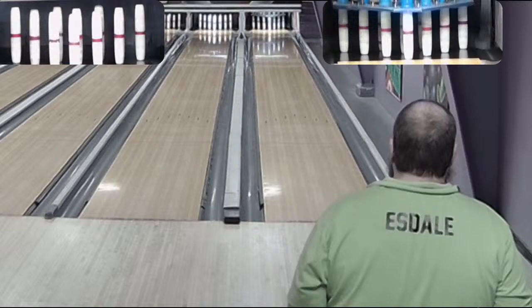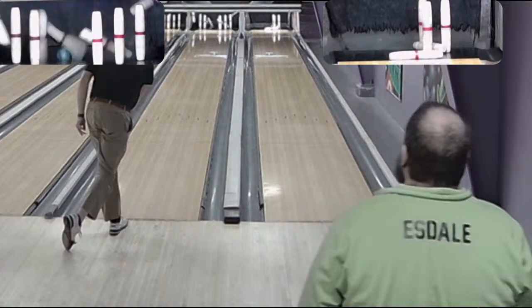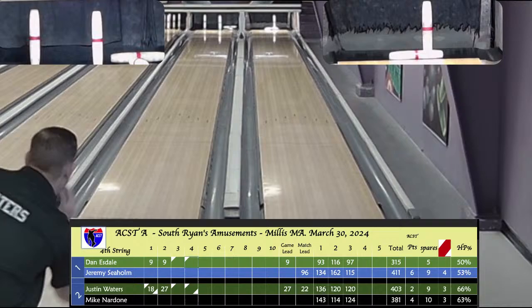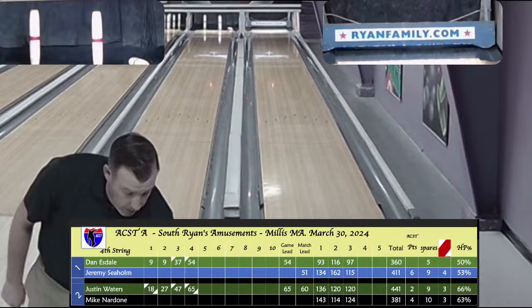After 4 boxes Waters only got one open — a strike, 9, a spare, and a strike. Esdale goes to the left but gets a late break — 7 in the fill for 54 after 4. Waters on the fill for the strike — on the head pin, late break, 8 in his first ball and a 3-8 split. Esdale open in the fifth. 8 is the fill on the strike for 65 after 4. Esdale with a 10 is at 64 after 5. 8-box for Waters for a 73 half.